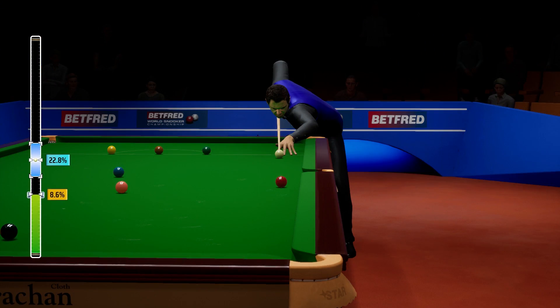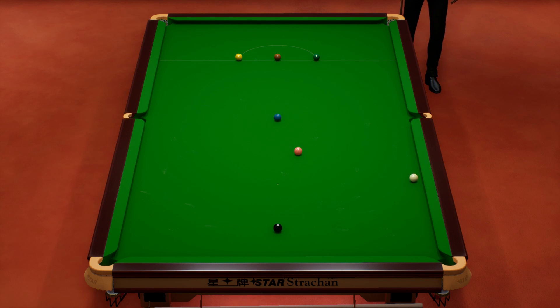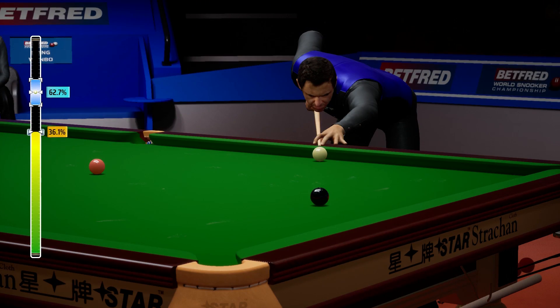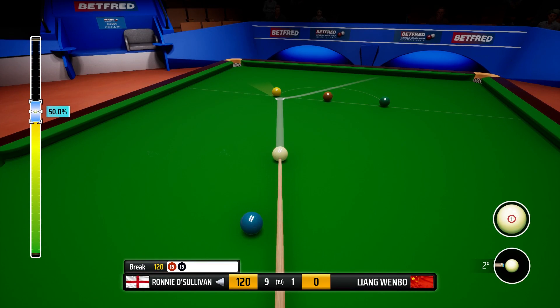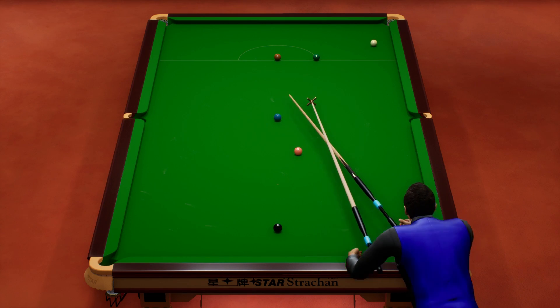And the colours. Red's in — just got to make sure we don't snooker ourselves here. It's coming — it's a little under-hit, but it's fine. 120. Well, it's a great chance now — just the colours remaining. So there's the yellow.